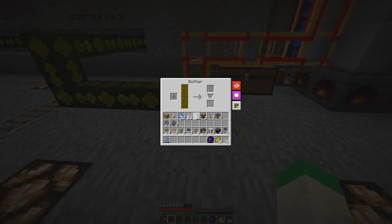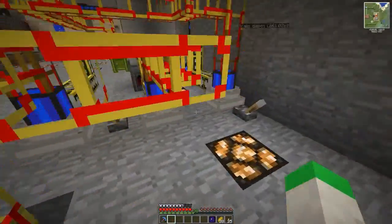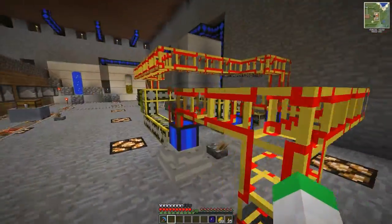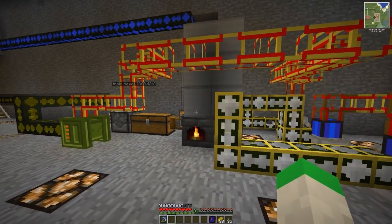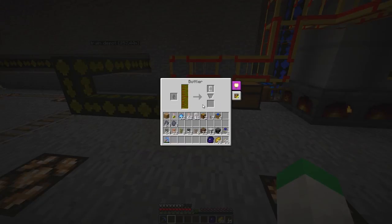The bottler takes a can — not an actual glass bottle, it takes a can — and you provide it power. We're going to run over here and turn this engine on that I isolated just for the bottler, and it should start powering up. As soon as it gets enough power to stay on, it will fill this can up with creosote oil and we'll have a creosote oil can. There it goes — it's almost finished. And we're done: creosote oil can.